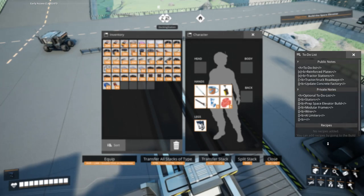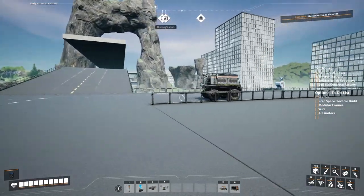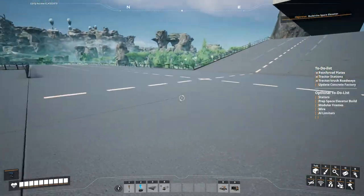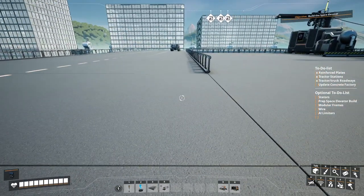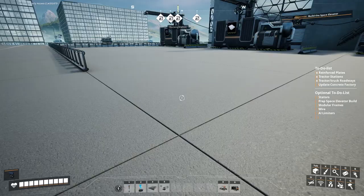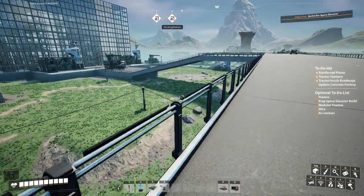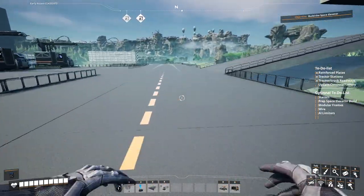Next thing we need to do is update the concrete factory. See right here — it got stuck! Watch it correct itself. Usually when nodes intersect and there's trucks nearby, the lead truck will move and the truck behind it will stop until the node is clear. Tractors and trucks are still very buggy in this game but still very functional — as you can see it's now back off to the races. So it's still a very functional and very useful form of transportation.